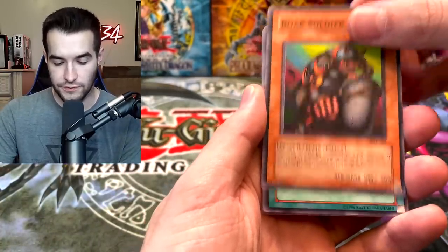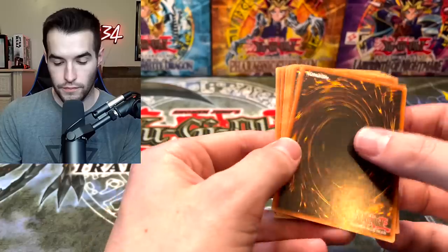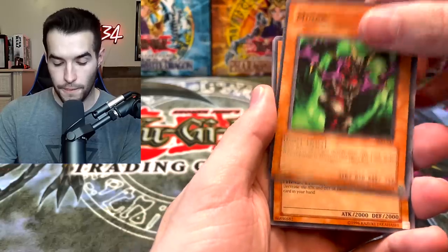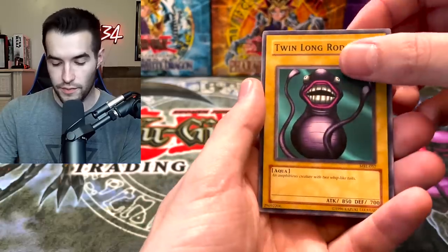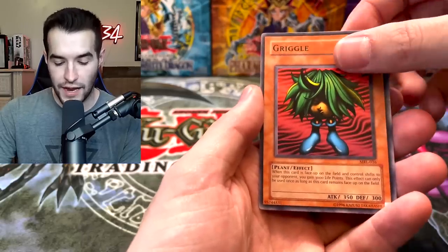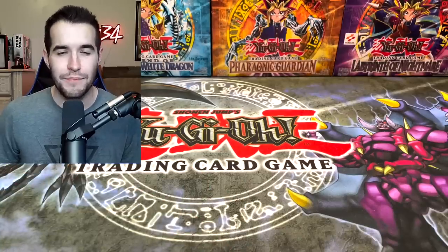Boar Soldier, Hamburger Recipe — where's the Hungry Burger? We've opened like 12 packs and haven't pulled a Hungry Burger. Psychic Kappa, Griggle — wait, I think that one should be it if it's anything. Mintar, Flash Assailant, Turtle Oath — we have not pulled any of the rituals. Twin Long Rods — and finally, will this bring the old school 50 dollar pack back? Rush Recklessly — and the Arkansas Razorbacks yet again, they strike again.